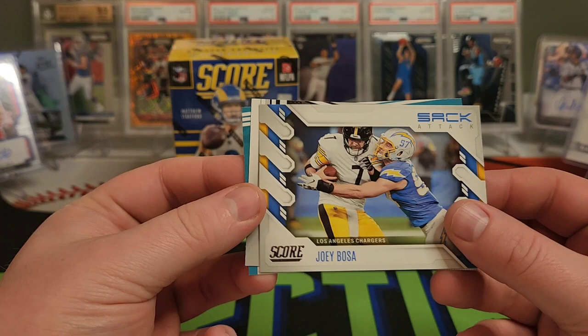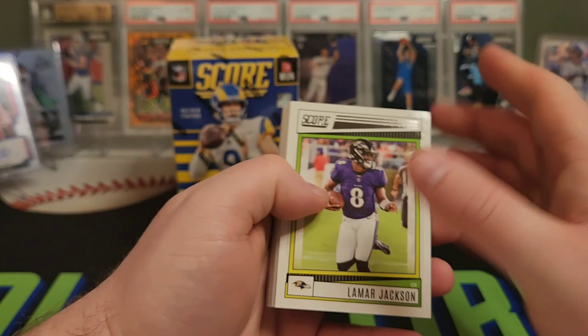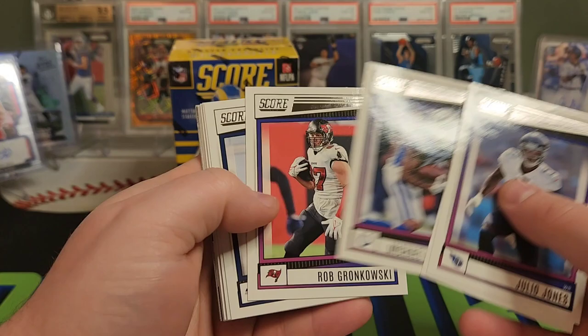We have Jahan Dotson Pro-Tential. And a Dolphins Huddle Up. Not a lot of variety in the inserts with this — kind of getting the same ones, just different cards. Lamar Jackson. Happy my Giants could take out the Ravens yesterday. Maybe people start giving them a little more respect. Julio Jones. There's Gronk.